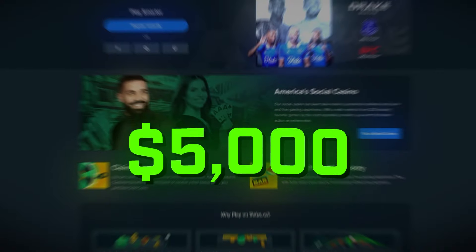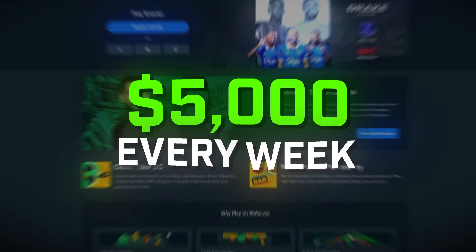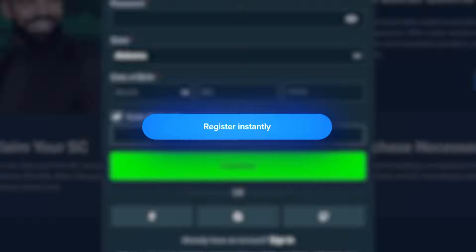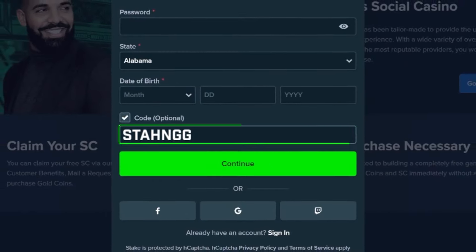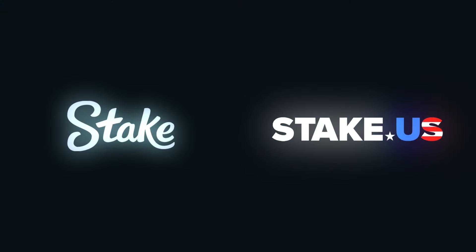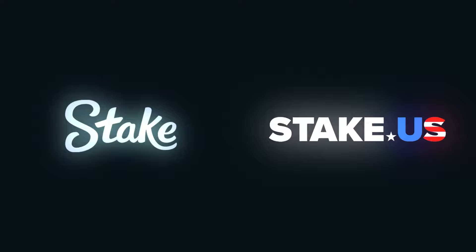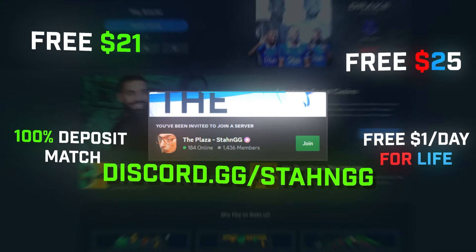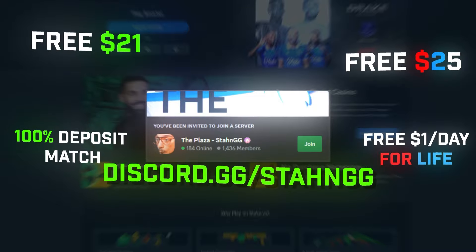Just in case you missed it — I'm giving away five thousand dollars every week to players on Stake and Stake US that are using code STAN GG to sign up on either site. Just go to Stake or Stake US, click register, where it says 'code optional' click that, and type in STAN GG in the dropdown. After signing up, play as usual and you'll get rewarded based on your gameplay. To follow along the leaderboards and see all the amazing welcome offers, make sure to join my Discord — that's where all that info is posted. Good luck and let's get back into the video.